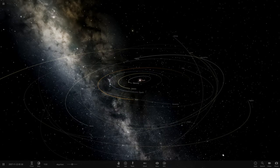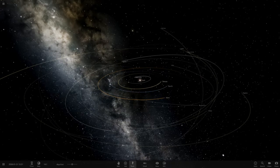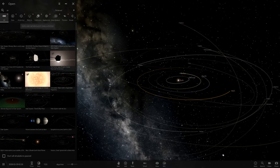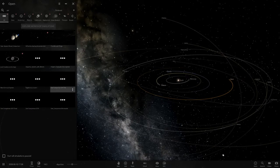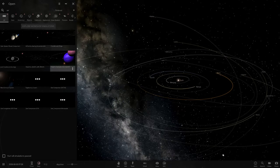Anyway, moving on to the system today. We've got a system called the Ara Giant Septuple Star System, made by Zane B. Let's go ahead and see what we have here — yeah, Ara Giant Septuple Star System, and that thumbnail is looking pretty cool.